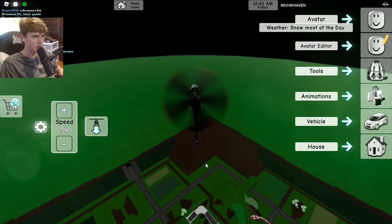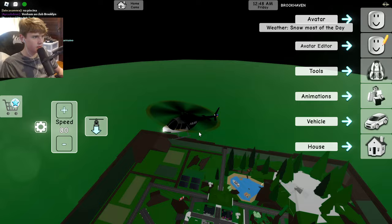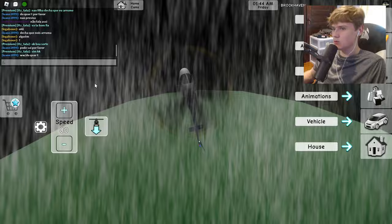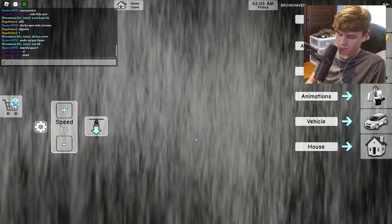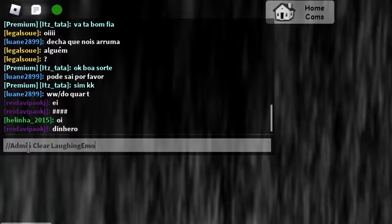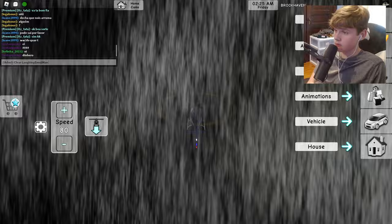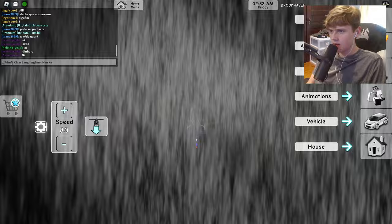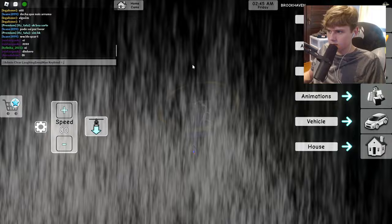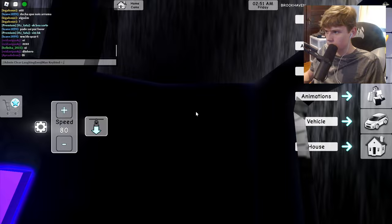Go very high into the air until you can see the curvature. Once you are very high in the air, you want to paste this command. Type slash slash, then 'admin', then space, then 'clear', then space, then your username — mine is 'laughing emoji man'. Then click space, then type 'keybind equals' and enter the keybind you want to use. Once you set that keybind, clicking that key will bring up admin commands in the game.